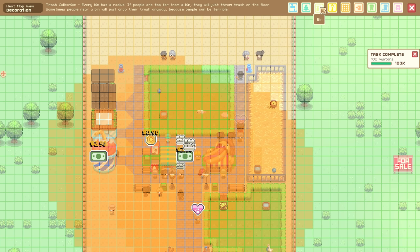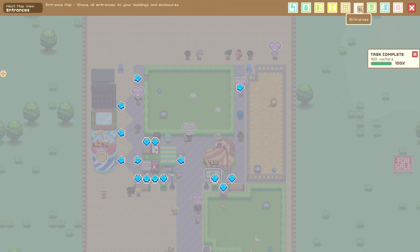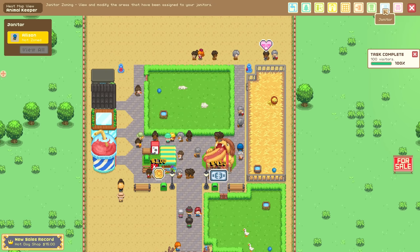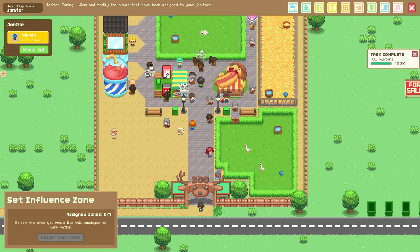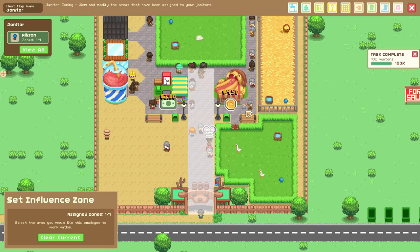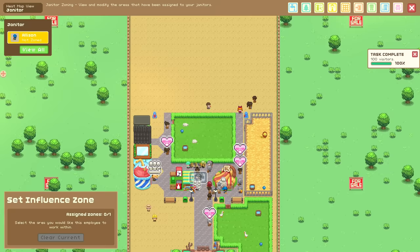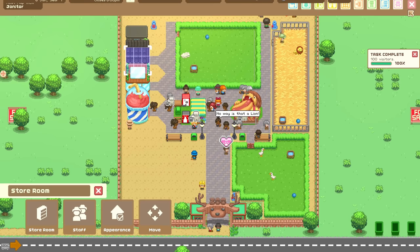Looking at the heat maps: drinking water, decoration could be better, bins are okay, light is good. For the animal keeper, if that's green, does that mean you're doing a good job? Janitors haven't been zoned either. I need to select the area I want the janitor to work in. Let's have one janitor handle that whole space — up to there, that's fine. Mascots are a thing we can get later. So that's one janitor handling that whole space, and that seems okay.